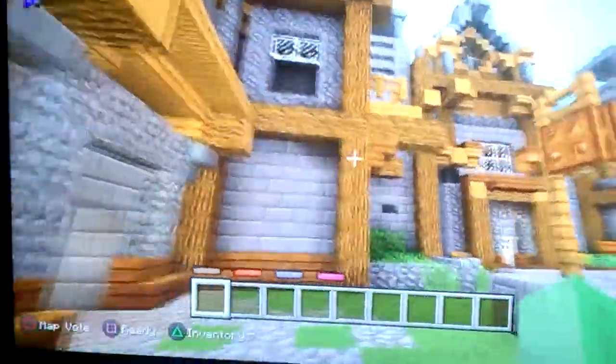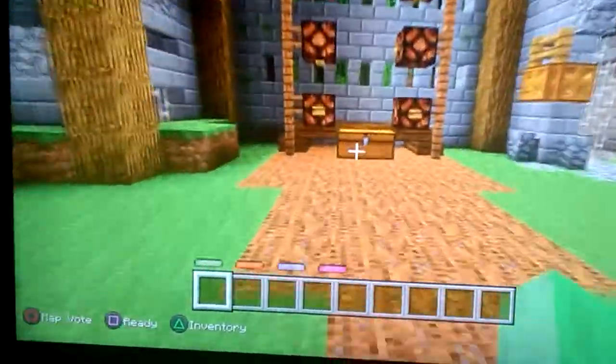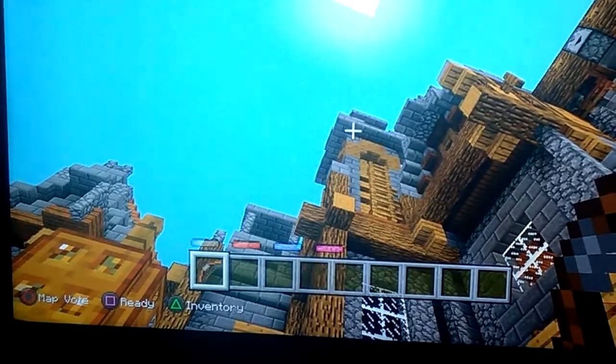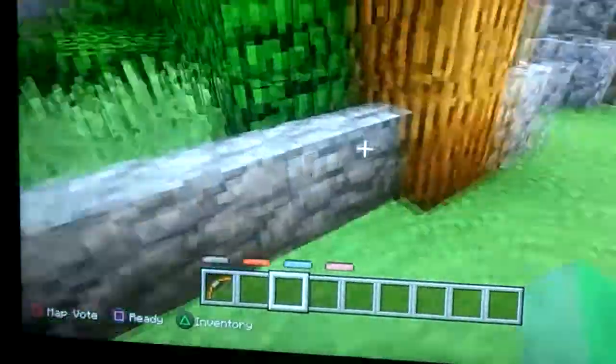Let me show you some hidden features that you can actually do. Right there — if you get a bow and arrow and throw it, then shoot it, a Steve head will appear right there and then you can get a Steve head. That's one of them that I found out.